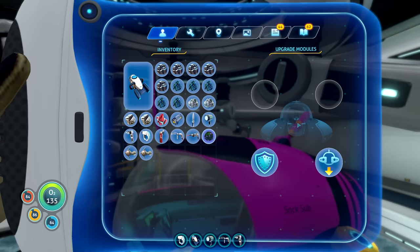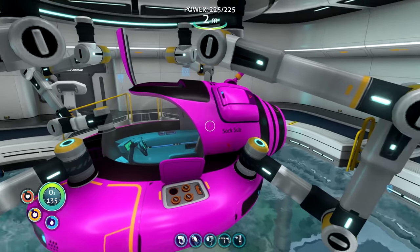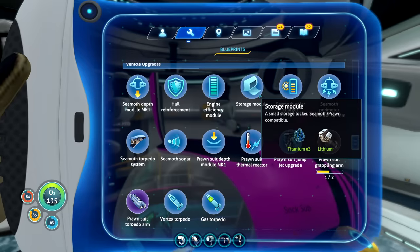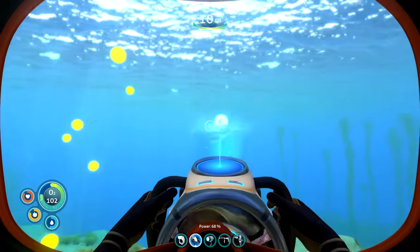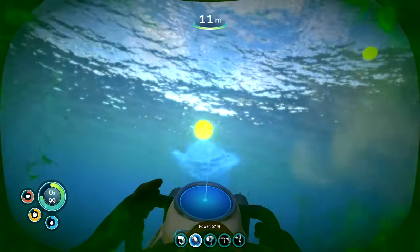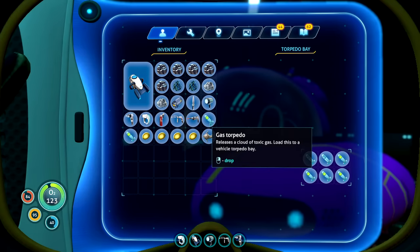This meant I could go 300 meters down and take much bigger of a beating. I also threw in the storage upgrade because I was always running out of inventory space. I decided to go with the torpedo upgrade last. Regular torpedoes were quite expensive, but gas torpedoes were quite cheap - they just had to come from the little ball things that the gas guy dropped. We filled our socks up with gas torpedoes.